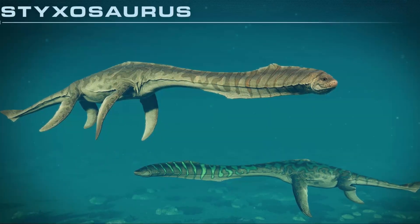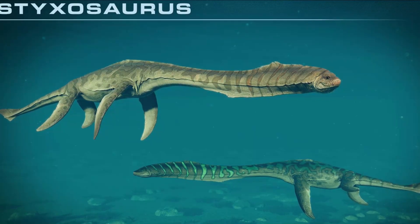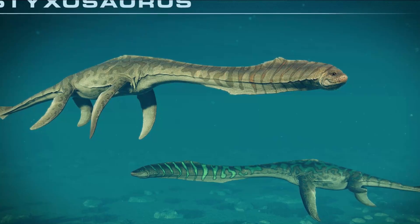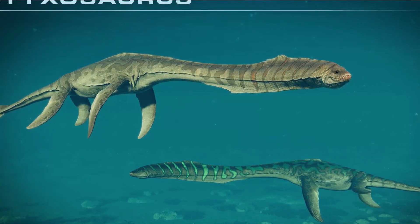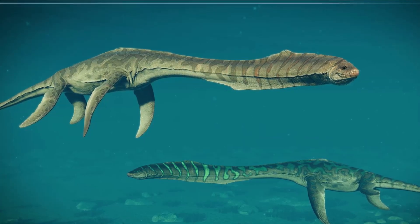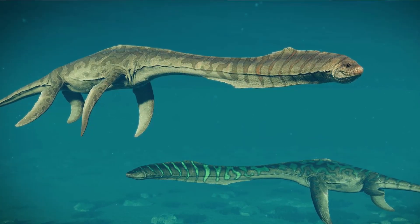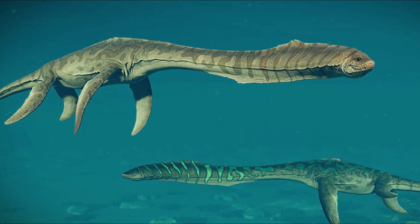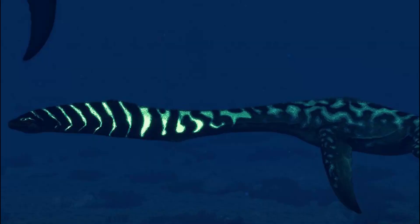Finally, we have the Styxosaurus, which in my opinion is probably the most interesting from this DLC. This marine reptile is sure to make an impressive addition to any park's lagoon. Styxosaurus' streamlined shape and sizable fins made it an incredibly fast underwater predator. Don't forget to try modifying Styxosaurus' genome with bioluminescent pattern colors to really wow your guests. There is also a second image of Styxosaurus, which shows one of them having a bioluminescent greenish-blue color, which is really cool.